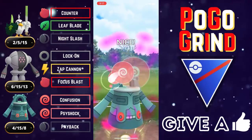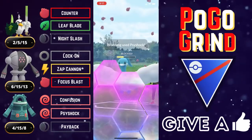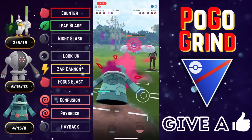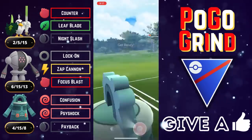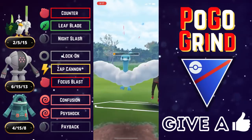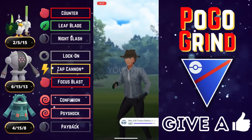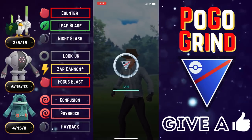We come back in with our Bronzong, and this is why Bronzong is a fun pick for the Great League — we are resisting everything that this Altaria could possibly throw at us. We look to get to one last Psy Shock to seal the deal against this overpowered flying dragon known as Altaria. And we say bye-bye, Altaria. Bronzong! Starting it off with a bang, closing the game strong. That's going to be a good game — well played to this battler.